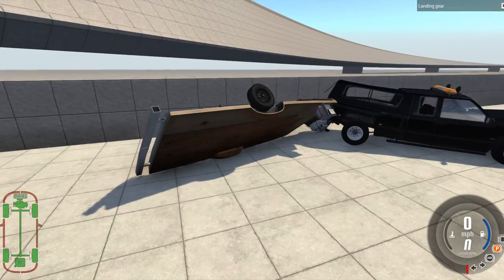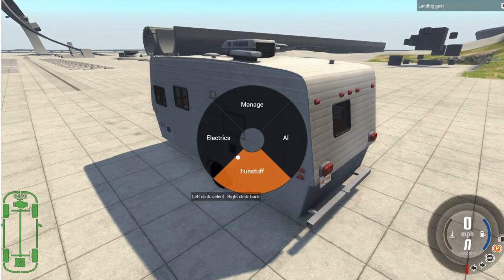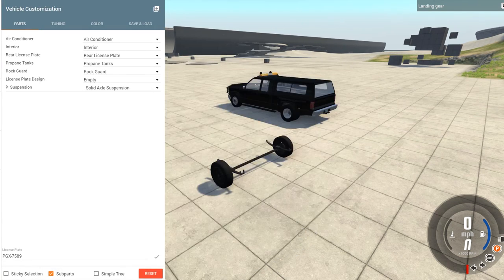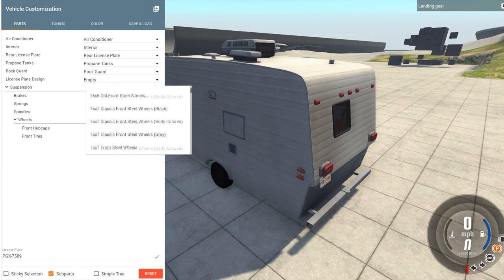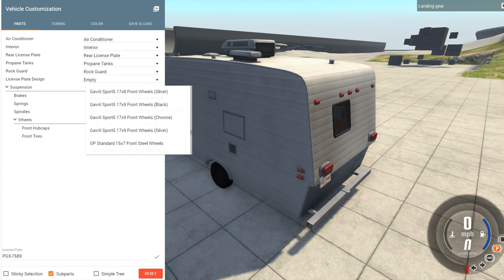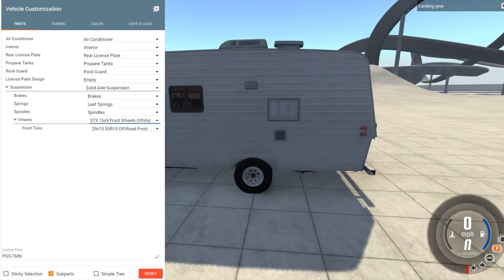Which gives me another idea. Reset that, go onto the trailer and go into config, then into parts, then wheels. We've got different style wheels — we can put any style wheel we want on this thing. Look at that. Beast. Brilliant.